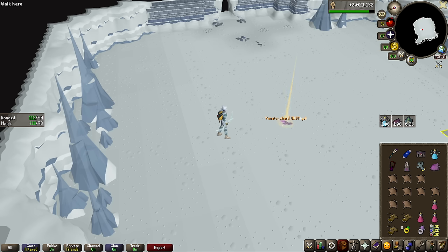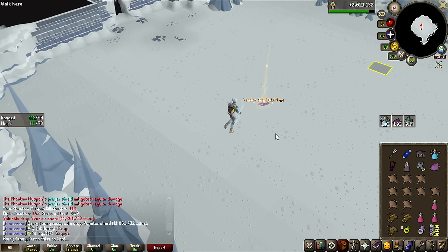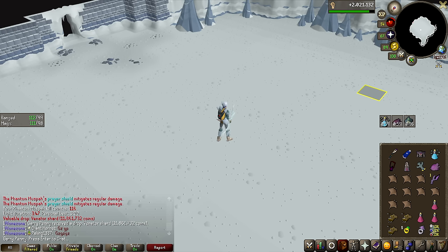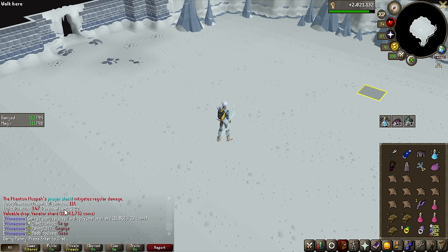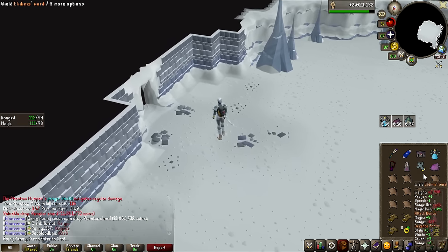I was not recording and we have the first Venator Shard! It's down to 10 or 11.6 million GP, so it is dropping in value a bit, but that is finally the first Venator Shard of the grind — that's a lot of money.